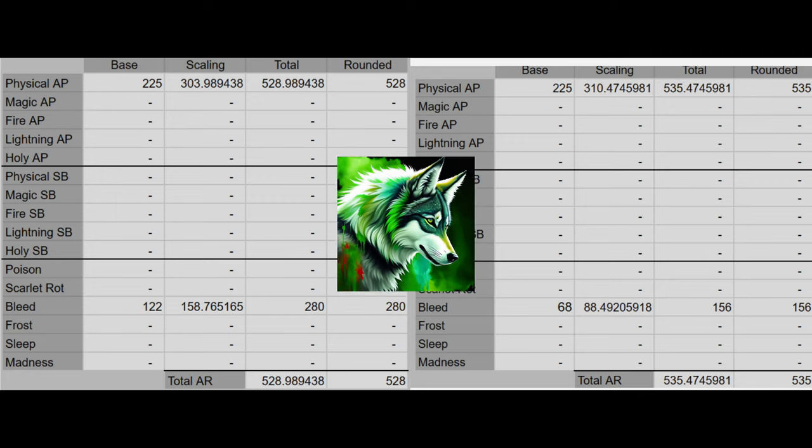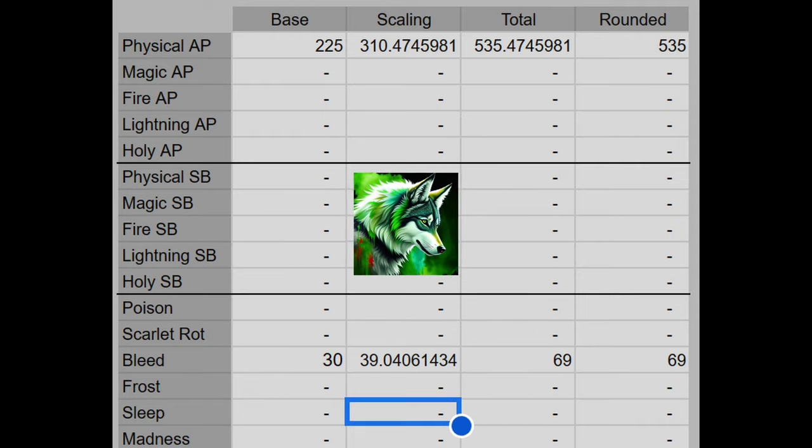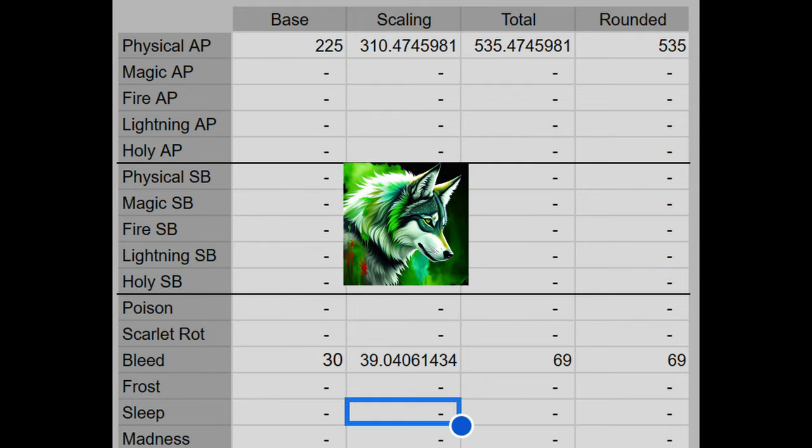There's a lot to break down here. He makes the bold claim that seppuku does not scale off of a weapon's arcane scaling, and that it only adds a flat amount of bleed. I have no idea how you can think this and claim to know anything about the game. Seppuku adds 30 flat bleed buildup, which scales off of Arcane. So with the scavenger's curve sword, you're going to get 69 additional bleed — in other words, 39 scaling from the seppuku on top of the 30 it already adds. Originally, the scavenger's curve sword had a value of 280 bleed; now it has a value of 156, which is a significant decrease. This is just incredibly stupid — I would love to take a look at his other mathematical builds because the misinformation he's spreading is insane.